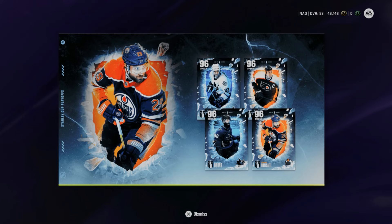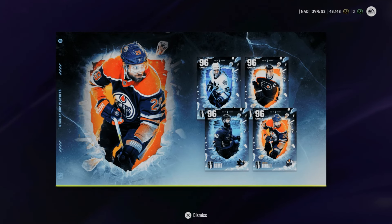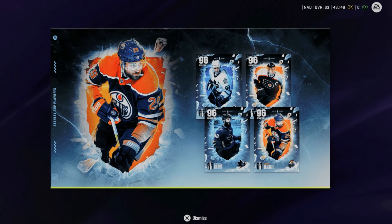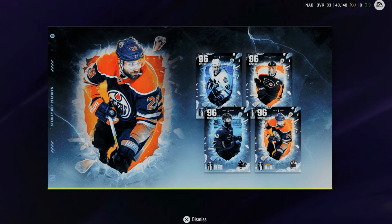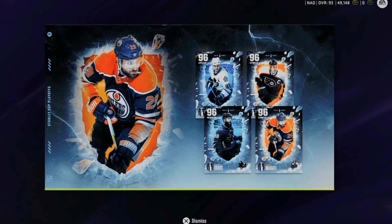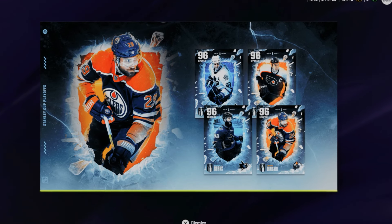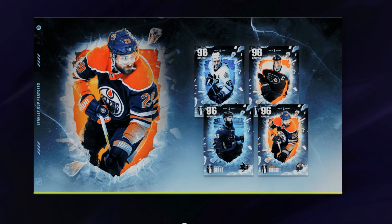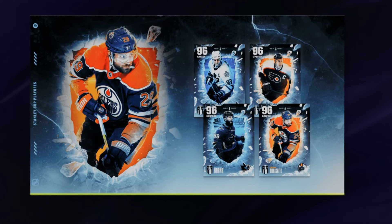Let's begin first with our four new Master Set player items — no surprise, highlighted by the 96 overall Leon Draisaitl. We've also got Keith Primeau, Brent Burns, and Doug Gilmour.